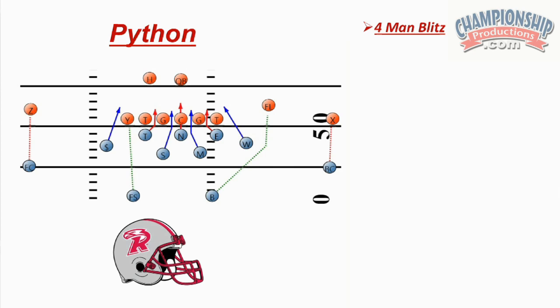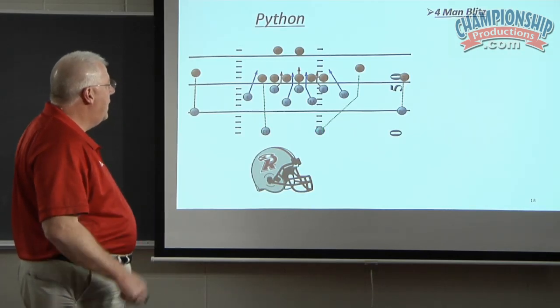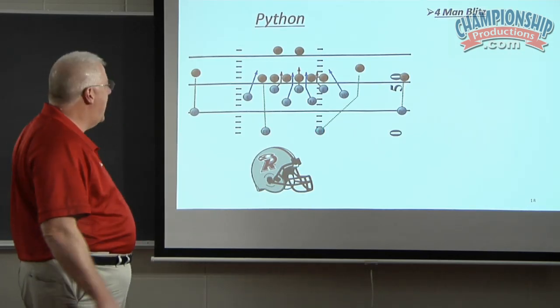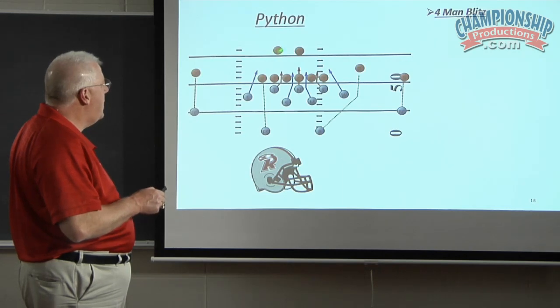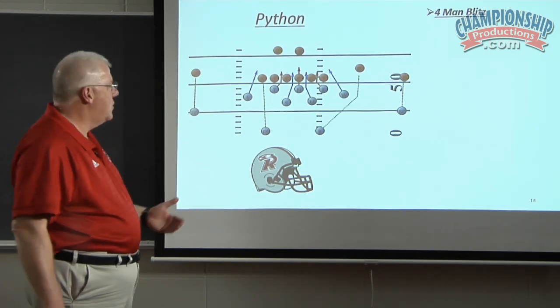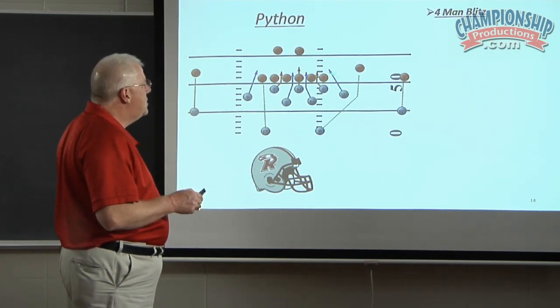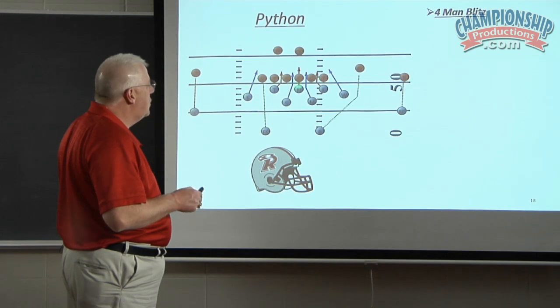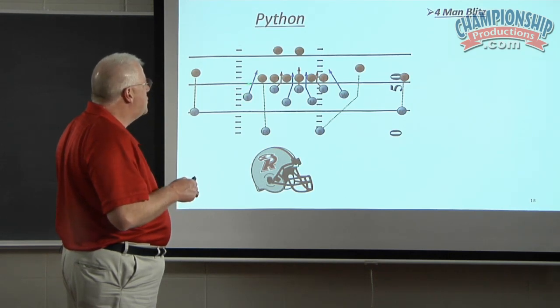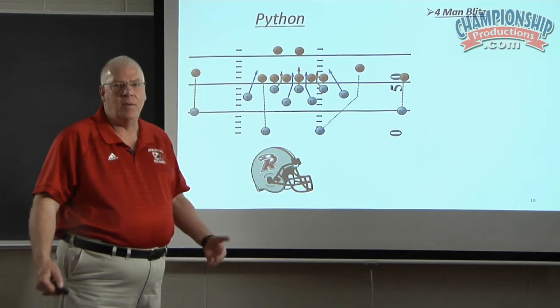You can see corner, corner, free, and bandit. The numbers don't add up because they still have one, two, three, four, five — they've got five guys that are still eligible receivers. So what's really critical in a four-man blitz is whoever is blitzing off the edge,